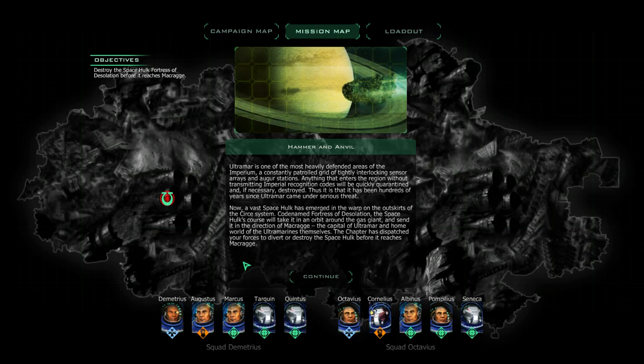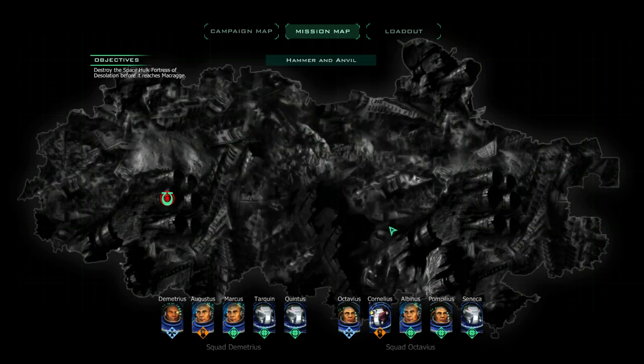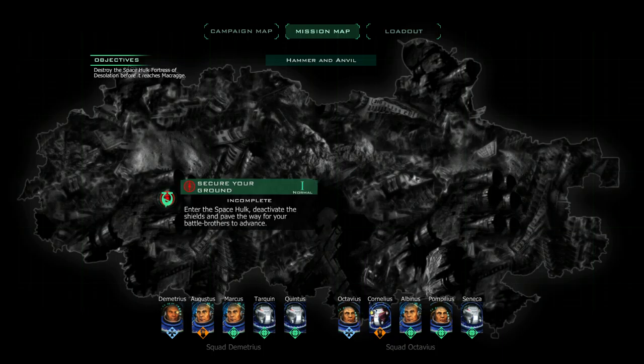These are my two squads. This symbol denotes sergeants, heavy weapons guys, gunners, and people better at melee. Objectives: Destroy the Fortress of Desolation — this big bulky thing crammed all over the place, typical space hulk fashion. Secure your ground. Enter the space hulk, deactivate the shields, and pave the way. Sounds good.